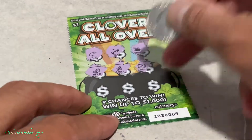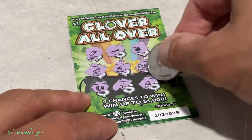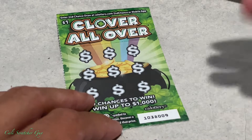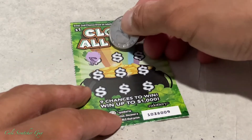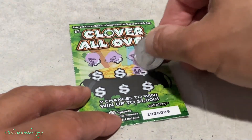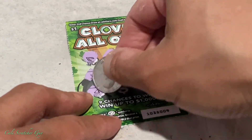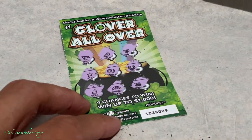All right, it looks like nothing on this one. Two more to go — just hopefully one of these will be a winner. Let's see if we can uncover a hat to get double the prize. It's getting harder and harder. All right, so it looks like nothing on that one either.